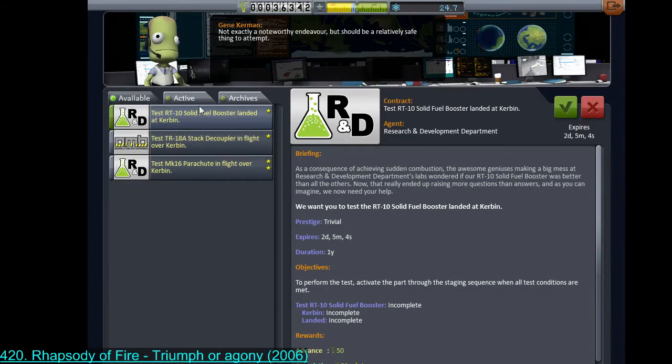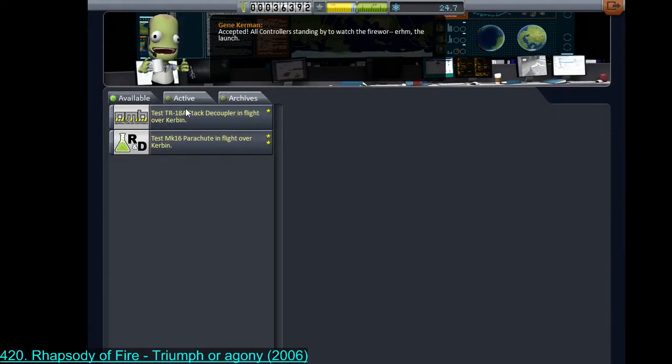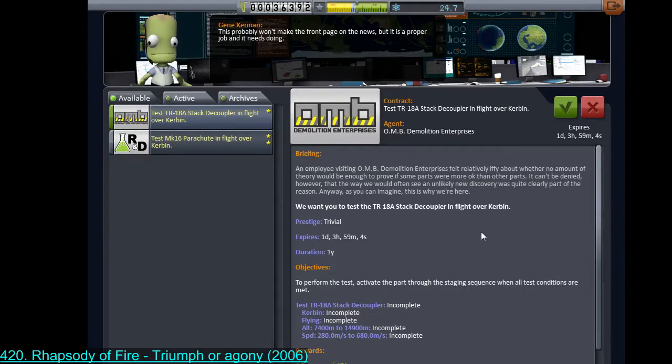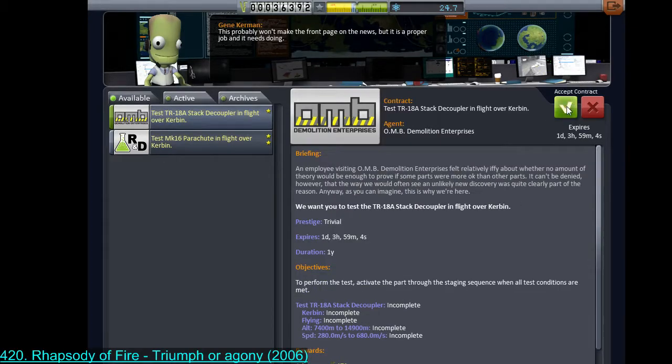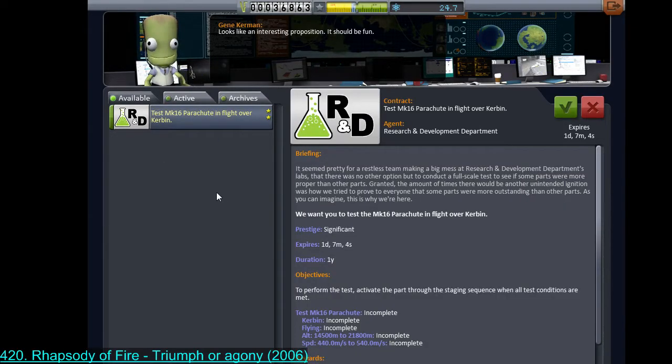We could grab more contracts for things that are easy to test. For example, use an SRB while landed — obviously I'm going to accept that. I'm going to launch another ship that will contain boosters. The contract has specific parameters: between 7.4 and 14.9 kilometers, within a speed envelope of 280 to 680. That'll come up in my ordinary flight profile, and this contract lasts an entire year.